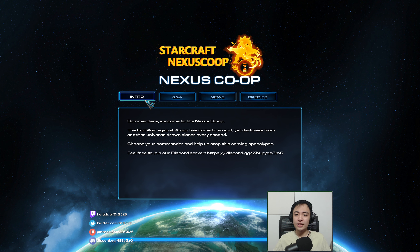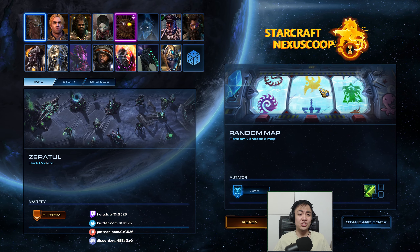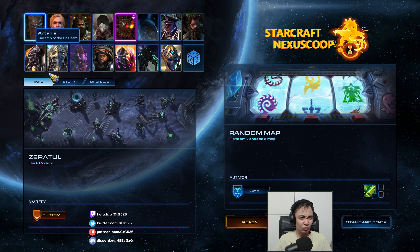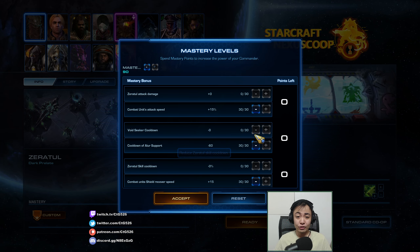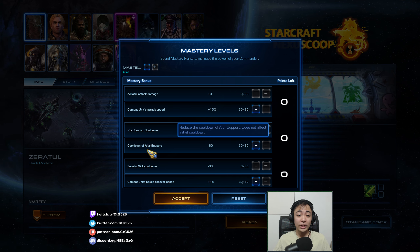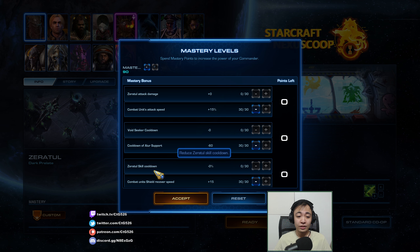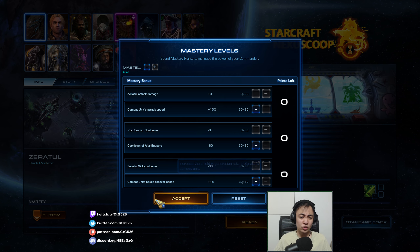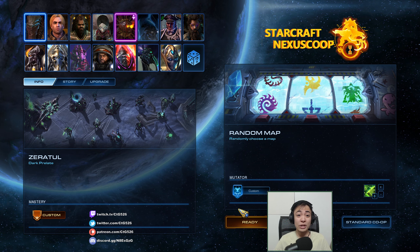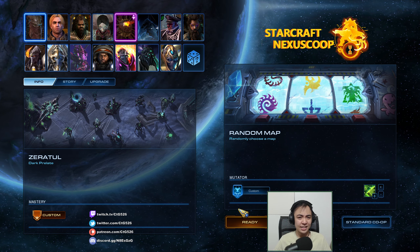Today, as requested by Looseness of Purinus, we will be playing as Zeratul, who I've found is just as overpowered in Nexus Coupe as he is in real co-op — and maybe even more so. For the first game, we'll go with Zeratul Attack Damage, Cooldown of Iris Port, and Zeratul Skill Cooldown, since I'll be doing the first game as hero and top bar solo — no units. The map will be Void Thrashing, where we need to destroy the Void Thrashers as they appear.